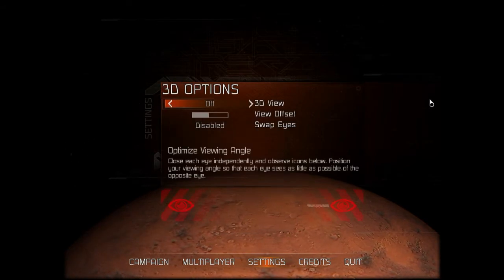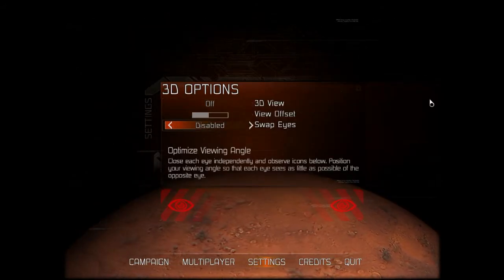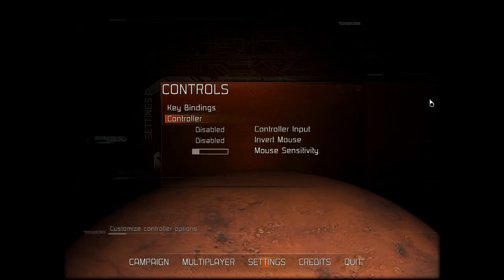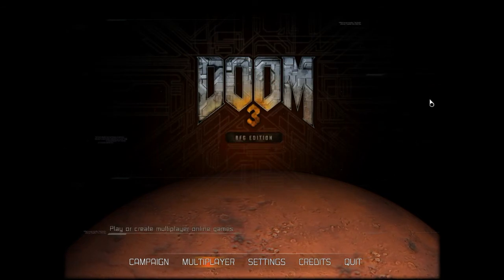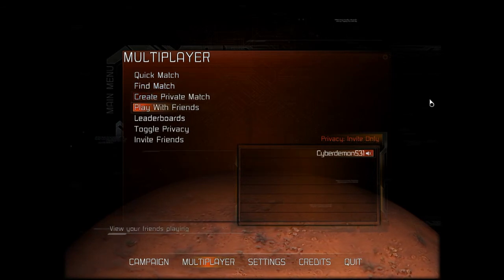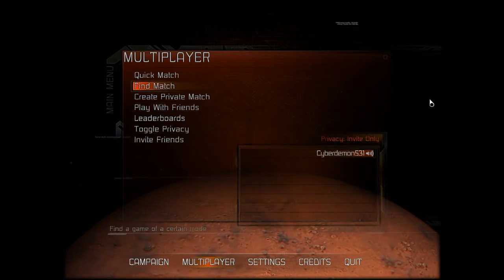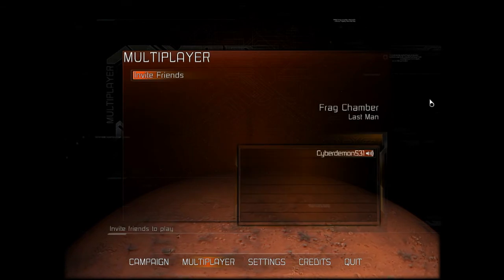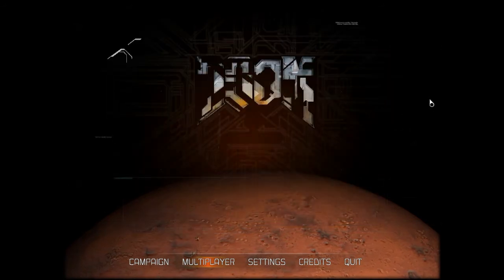3D Options, just look at it. Oh shit. Swap Eyes — nah, fuck that. I don't have fucking 3D stuff, so. Controller — why is that even in the game, I don't know. Multiplayer. Let's see Find Match. Frag Chamber — oh god, I remember Frag Chamber. Alright, enough of that.